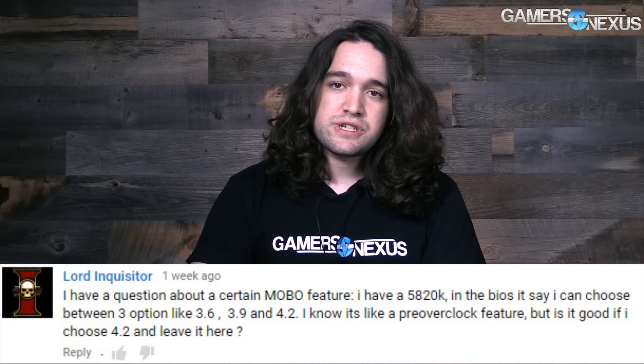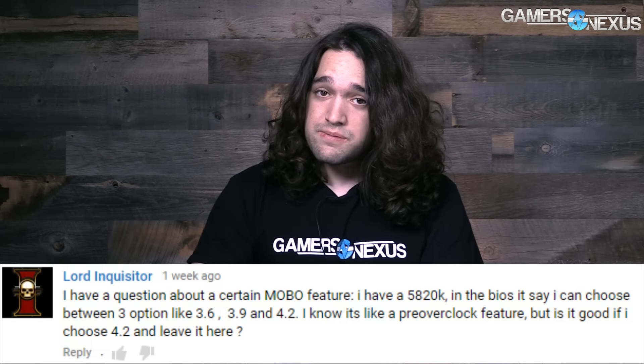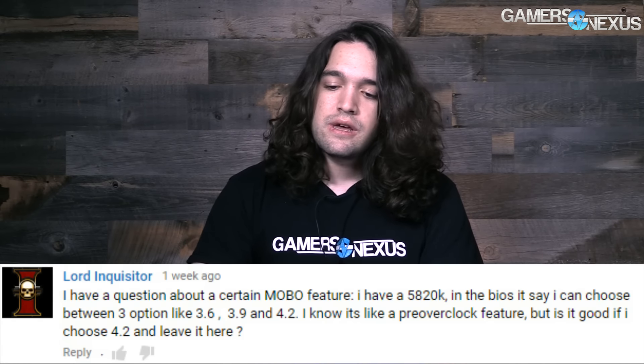The first question for this week's episode comes from Lord Inquisitor who says: I have a question about a certain motherboard feature. I have a 5820K and in the BIOS it says I can choose between three options like 3.6, 3.9, and 4.2 gigahertz. I know it's a pre-overclock feature, but is it good if I choose 4.2 and leave it there?